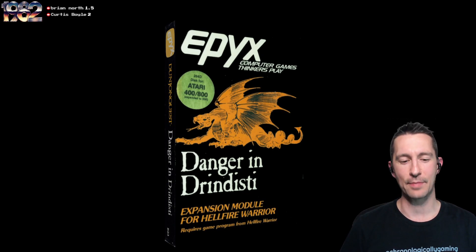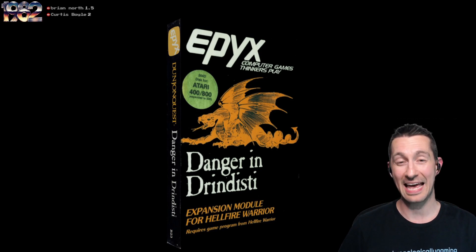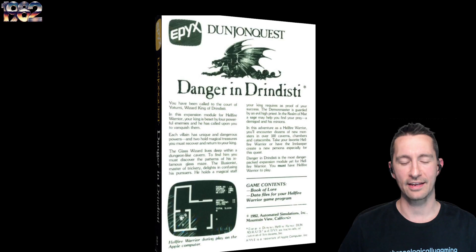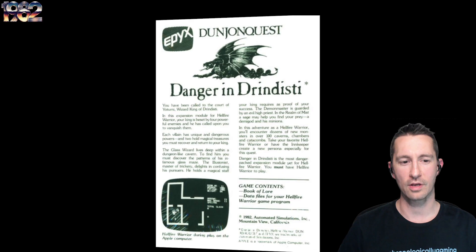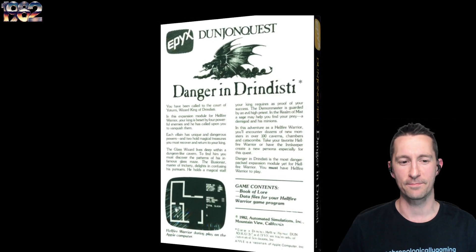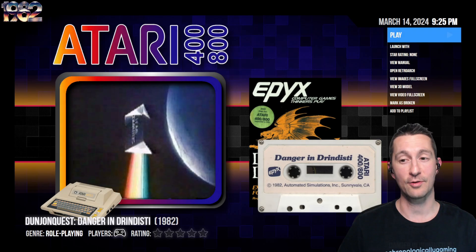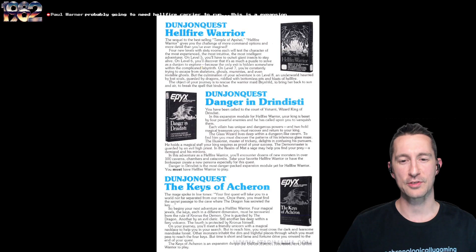There's the Danger in Drindisti box. If you bought this in the store, you can't play it on its own — you have to have Hellfire Warrior, and this is an expansion to that, an official add-on. The back of the box shows us what the game looks like. You've been called to the court of Uterni, Wizard King of Drindisti. Your king is beset by four powerful enemies, and he's called upon you to vanquish them. It includes the Book of Lore because you need that to know what everything else is going to be in each room.